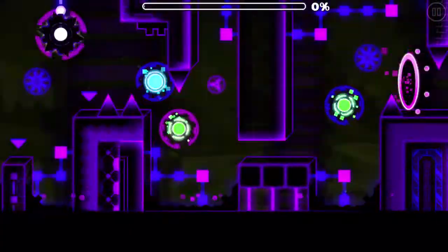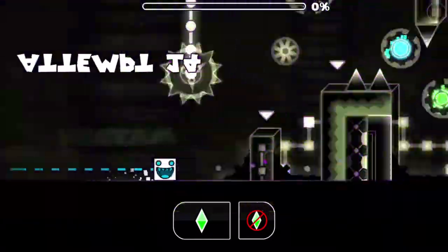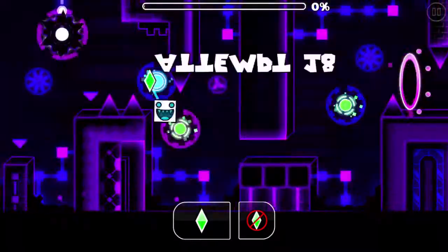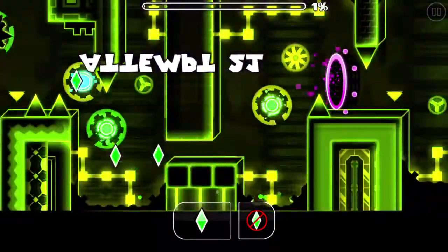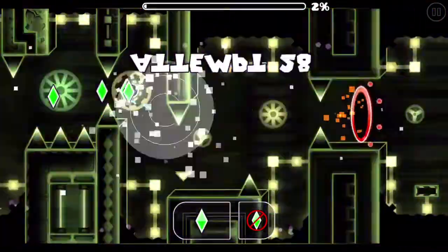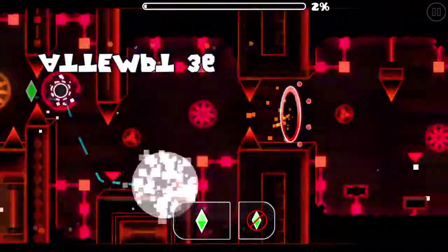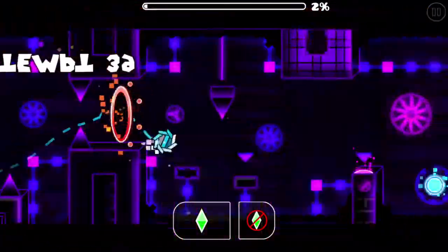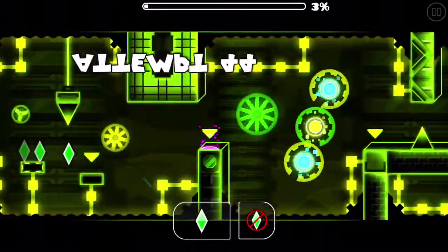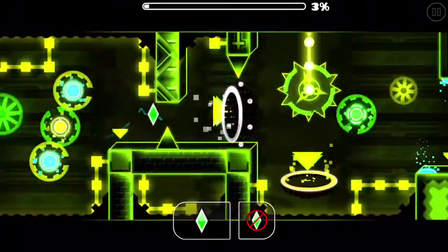Going off on a different tangent — extra large mode. I know the 2.2 camera controls can kind of create that feeling, but I feel having a dark blue or black portal for extra large gameplay would be really cool. The gameplay would feel very heavy and stiff when flipping gravity, but much heavier in terms of physics overall.